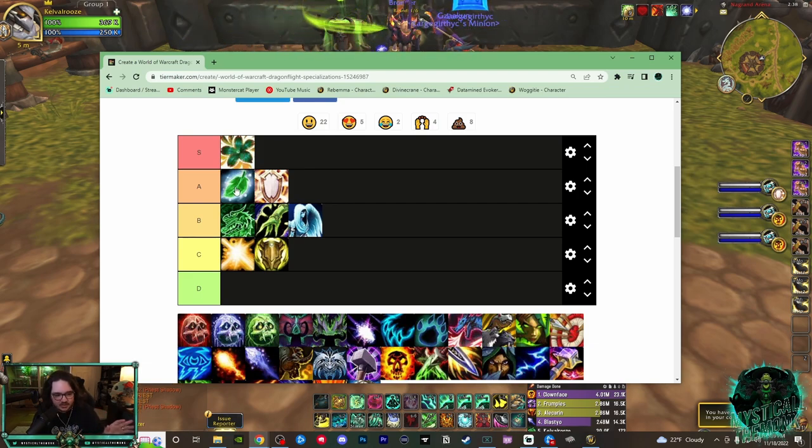Preservation is far and ahead the best healer. Resto Druid and Disc Priest are way ahead of every other healer — well, not way far, but they are just better. Druid has Cyclone, damage reductions, damage... and with Disc Priest, Disc Priest just runs out of mana.